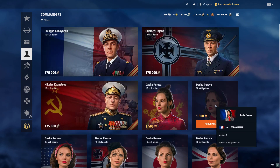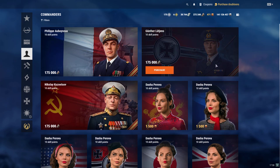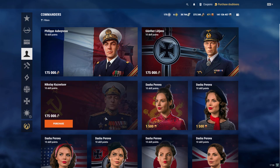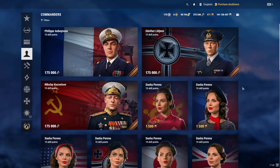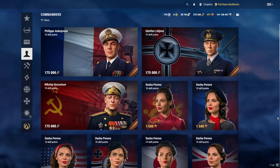I have a huge problem with the commanders — those badass commanders cost a whopping amount, almost as much as a tier 9 ship. These commanders are crazy strong, but it's hard to gain 175,000 coal. It's not easy, it takes a very long time, and for me it's a little bit overpriced.